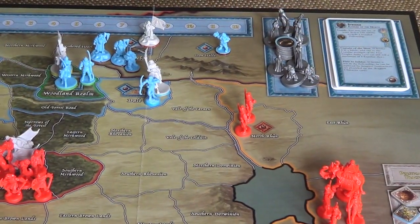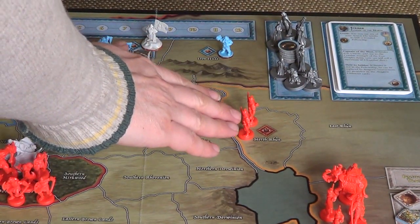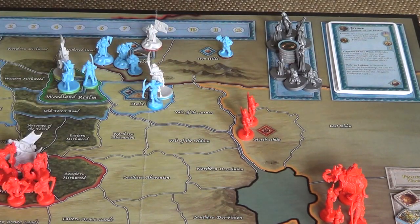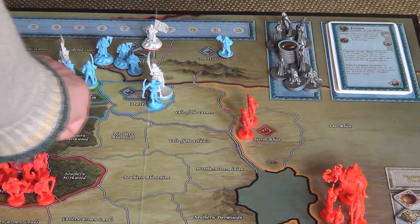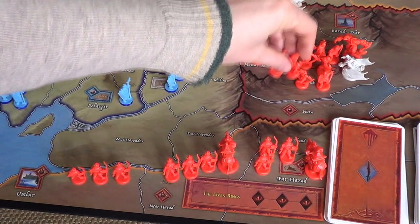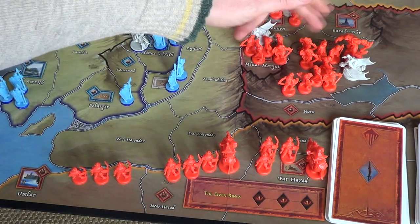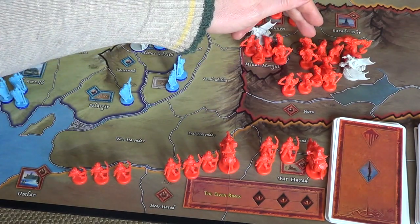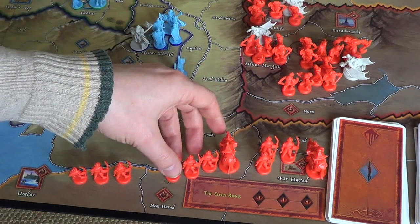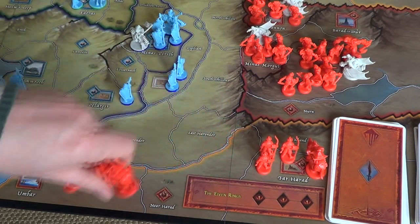Likewise, the Easterlings up here in the northeast could move into no man's land areas, but they couldn't cross into dwarven territory or the north because they're not at war. The two moves we're making: we'll move our Nurn units from here into Gorgoroth, taking it up to its ten-unit maximum. And we're going to move the South Harad units from near Harad into Umbar.